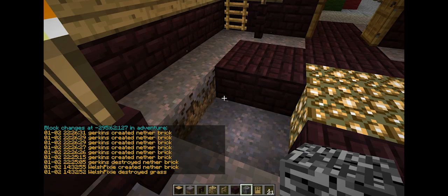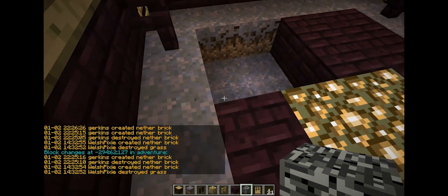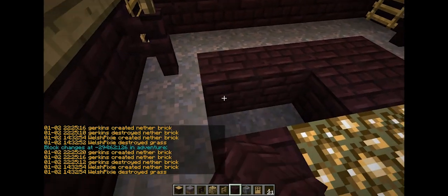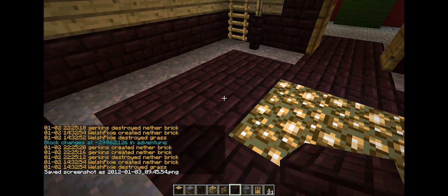This is how we check griefings. He destroyed the nether brick and then couldn't place it again because of spawn protection. I'll make a note of that name and screenshot that.